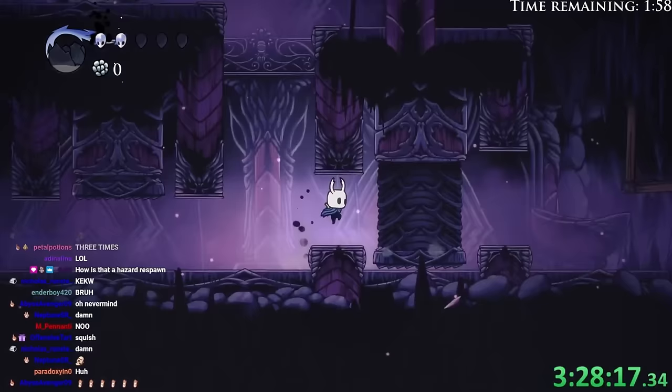Oh, that's not good — we're out of time basically. Alright, we'll need a second attempt at this. The full nail build: we have Nail Three plus Strength plus Quick Slash. See, that was a lot faster. Yeah, this won't be a problem at all. We might actually kill them too fast and just skip the Radiance, honestly.